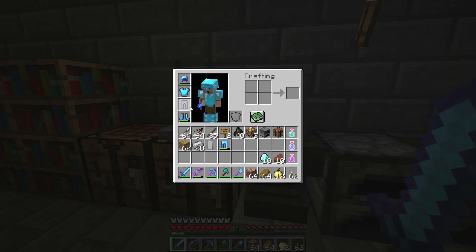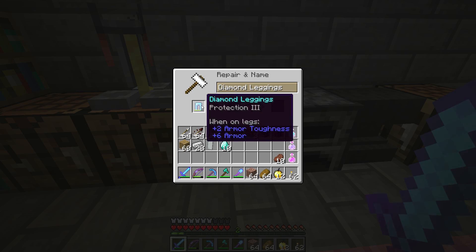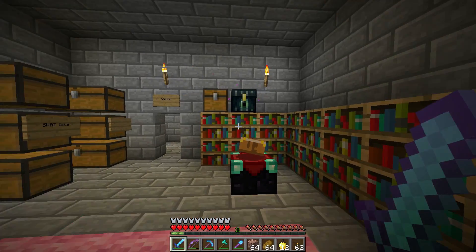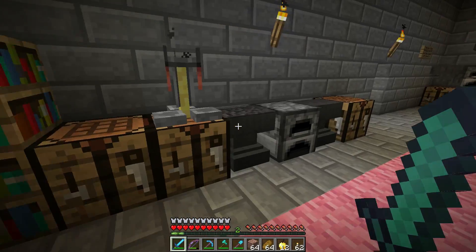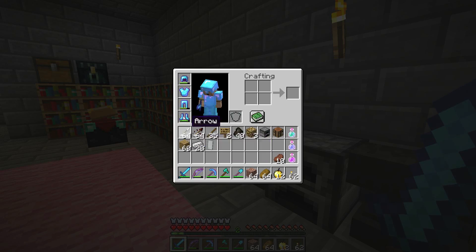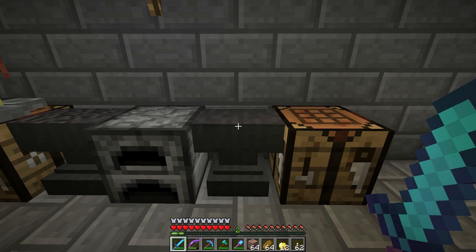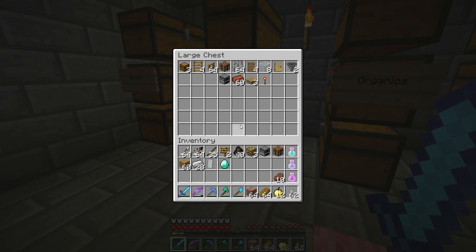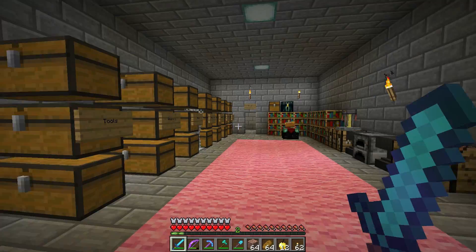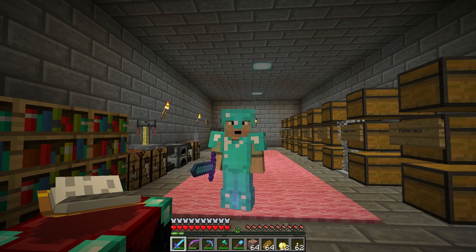I'm thinking maybe I can repair my pants — let's grab those diamonds. We do not have enough experience to fix up my pants, so we'll hold off. I should bring an anvil with us so we can do it on the road. I have a ton of them at the forward operating base, so I'll grab one when we head over in that direction. We'll grab one on the way to the Biggest Dingus Mine.